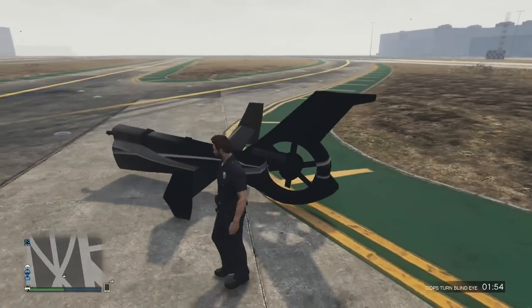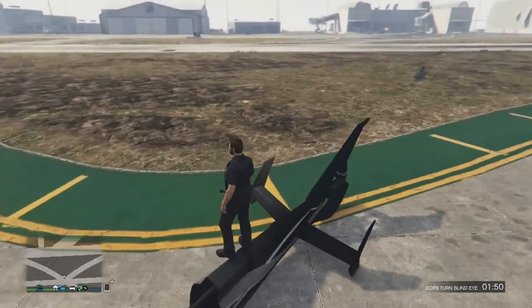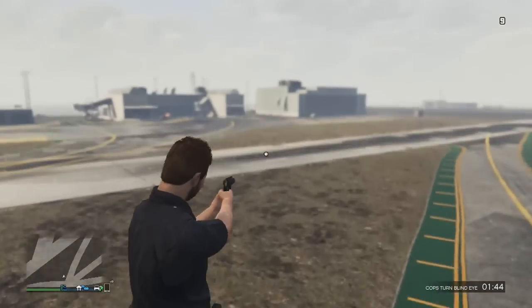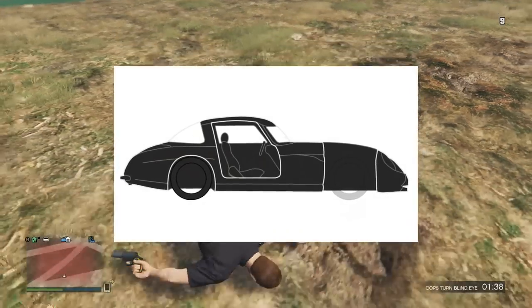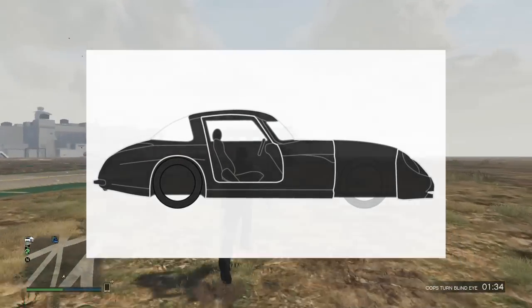So basically, a few users on the GTA forum as well as the SevenSins forum have made forum posts about a new model which has recently been added to the Rockstar Social Club, which resembles the brand new sports classic car that Rockstar released an image of a few weeks ago. The model which I'm referring to is being displayed in the video right now, and as you can see, it looks very similar to the Mercedes 300SL.